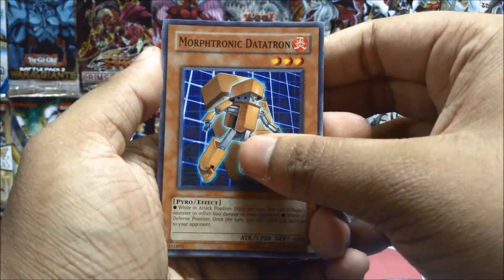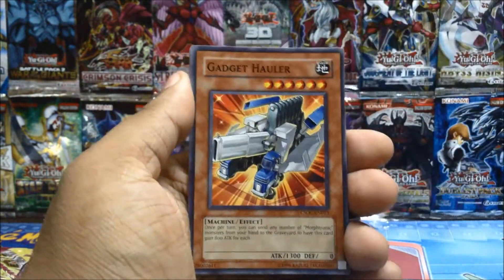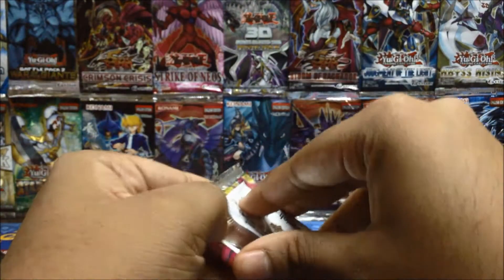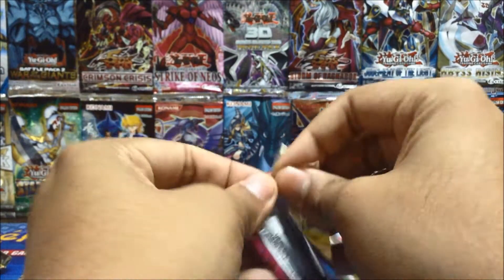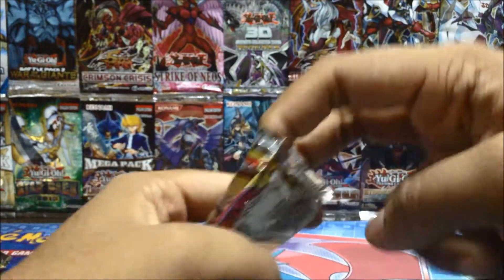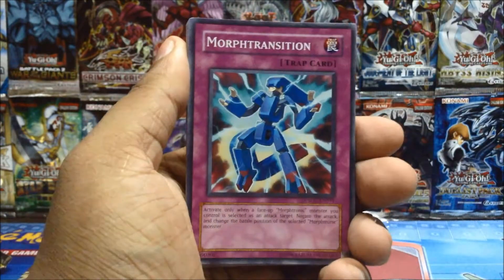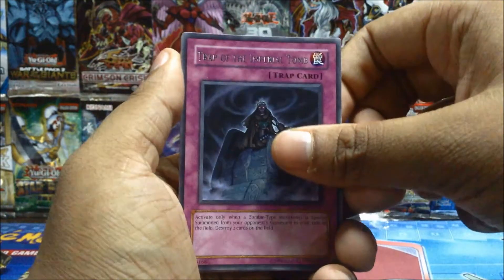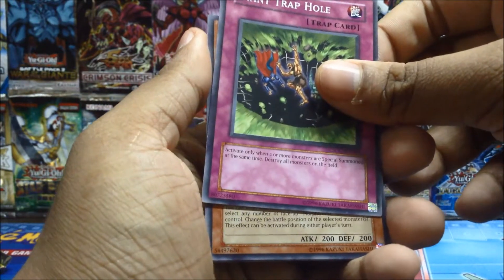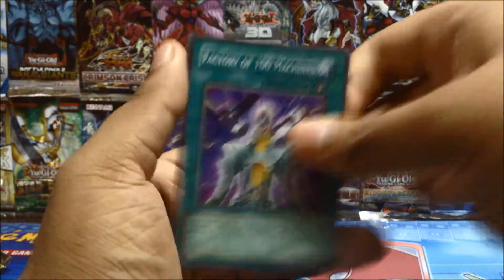This may be a long video. Come on, Plaguespreader! Cactus Fighter as our rare and Gadget Holler. Can't complain — got three ultimates and one of them being Black Rose. Would like a secret though — we haven't got a single secret from this set. Botanical Girl, Teleport, another Morphotronic Cameraman, Trap of the Imperial Tomb, White Stone of Legend nice, Giant Trap Hole — that may be useful against the new pendulum cards since pendulum summons more than one at a time.